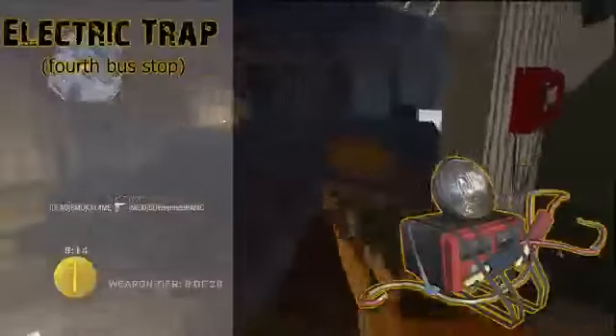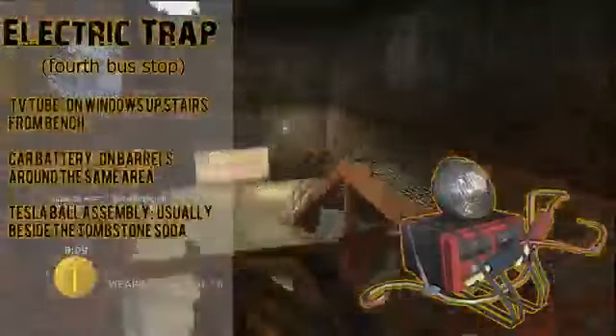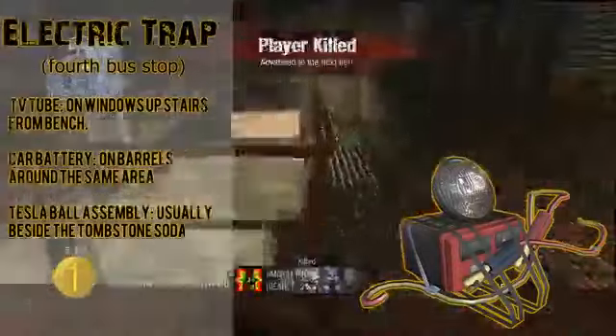Next we have the electric trap, which we've actually seen before — we just didn't know what it was. It's made from a TV tube found on the windows upstairs from the bench at the bus stop, a car battery sitting on a barrel in the same area, and a Tesla ball assembly found usually beside the Tombstone soda. From the picture it doesn't look like much of a trap, but it likely either kills or stuns zombies for a short period.